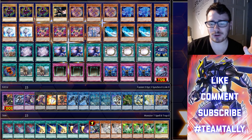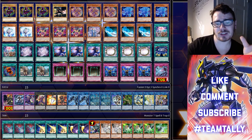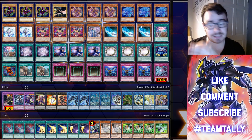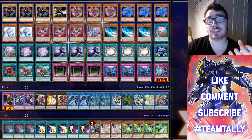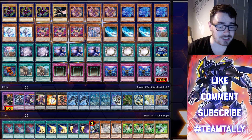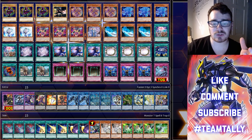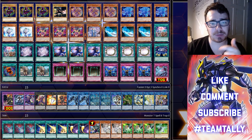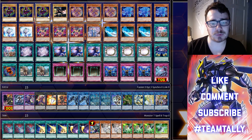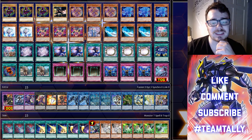We're also running three Magician's Rod because it allows us to add a spell or trap that lists Dark Magician. That covers a lot of targets. We have four normal summons total — you don't want a huge amount because it gets cloggy. This deck is really good at digging in and drawing into powerful cards. We have the Spellbook engine: Spellbook of Knowledge is a draw two, Spellbook of Secrets is a search, and Soul Servant allows you to stack a card that lists Dark Magician to the top of your deck and draw it.